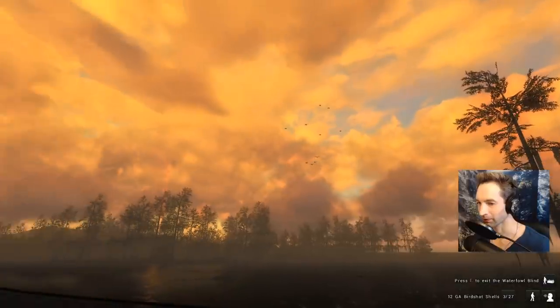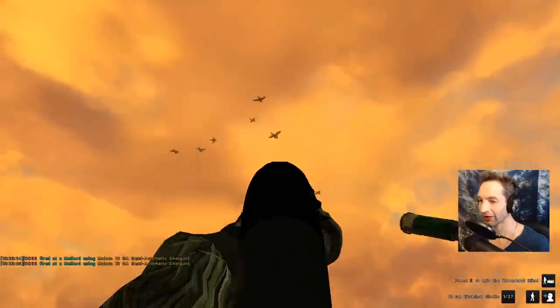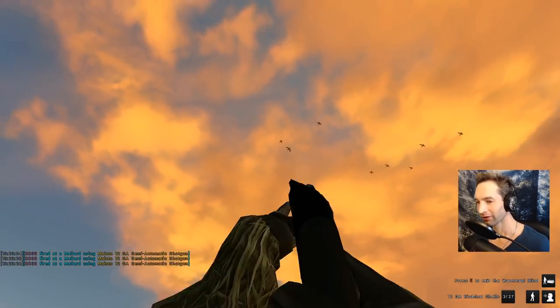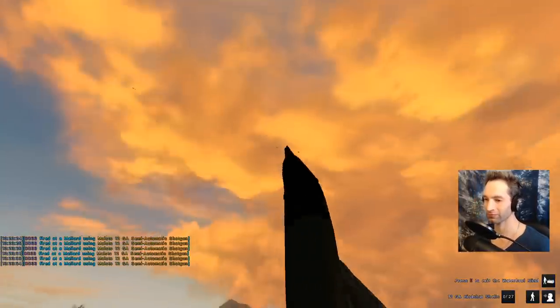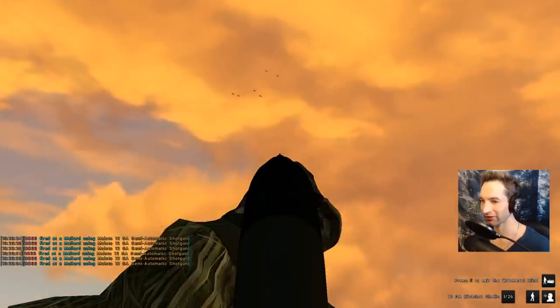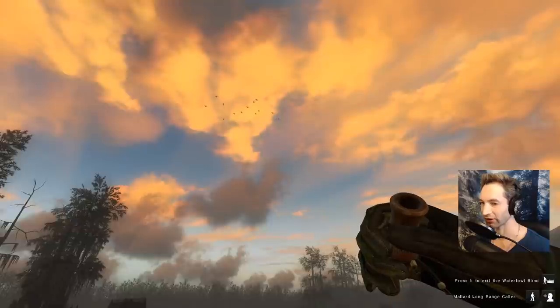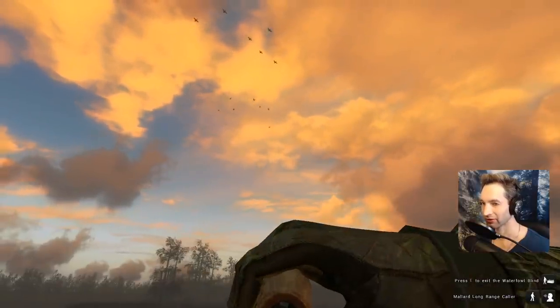All right, here we go! Now I know I flock shot, but we just got a double! And a green head down. Man, I can't get too much distance with this it seems like. Oh, we got a bunch of mallards breaking here — half the flock just broke off it looks like. Wow!